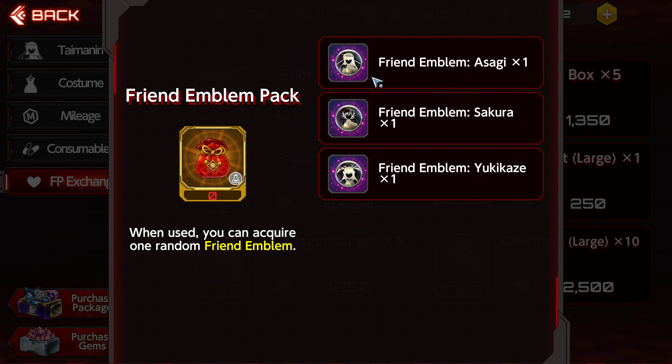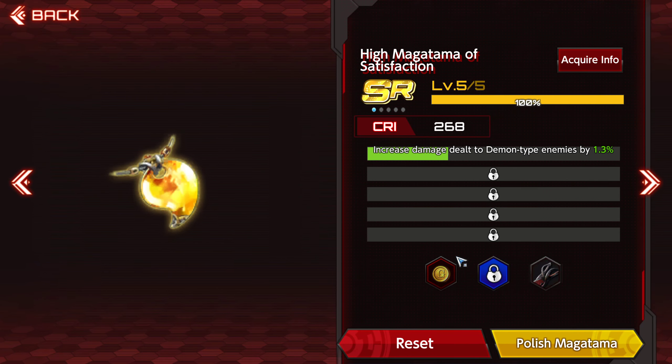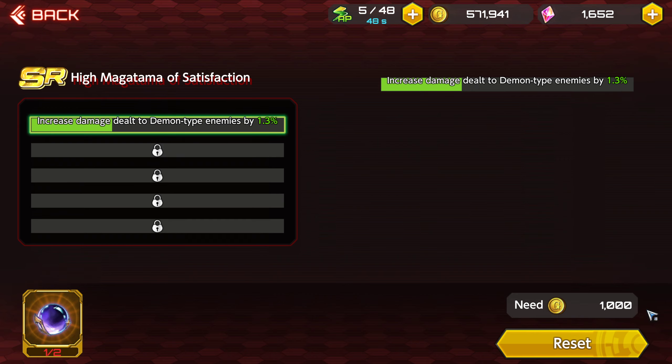Now I want to head to my inventory and go to the Magatmas tab. Looking at a random Magatma that I've awoken, you see it has 'increased damage to delta demon type enemies by 1.3%.' If you click the reset key — I unfortunately don't have the orbs right now — but what you would essentially do is highlight this stat, and it's only 1000 to reset it. You would click the reset key and it would literally reroll this roll. It could come out worse or better. The first roll will appear here, the second about here, and then you'll see an arrow to confirm. Whichever one you decide to keep, just click the arrow and it will go to that affix.